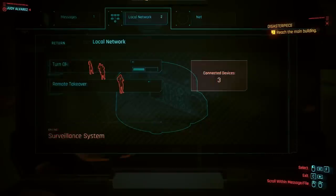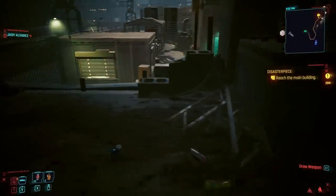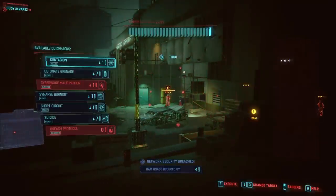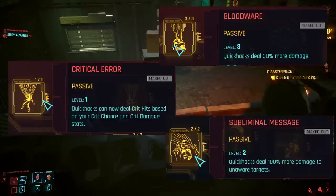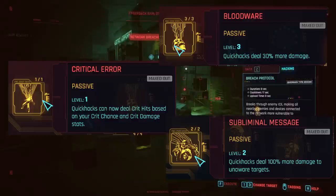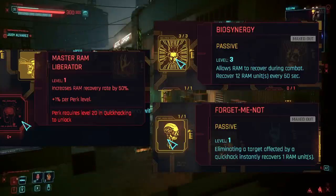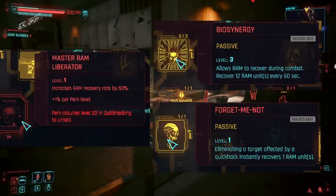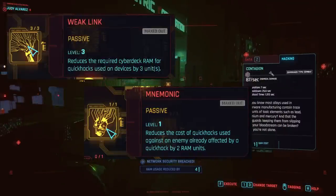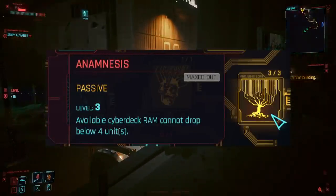but it's still one of the fastest ways to make lots of eddies in Cyberpunk 2077. The Quick Hacking perks are the most important for any netrunner build. The best ones for boosting our damage are Critical Error, Blood Wear, and Symbliminal Message. We'll also want to focus on perks that give us RAM recovery in and out of combat — these are Master RAM Liberator, Bio Synergy, and Forget-Me-Not. We can further reduce the RAM cost of various quick hacks with the Weak Link and Mnemonic perks, and Amnesis is also really useful for making sure you never run out of RAM.